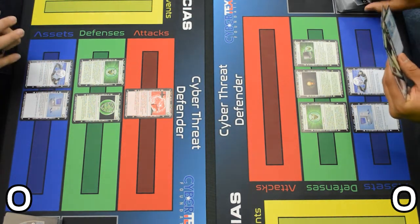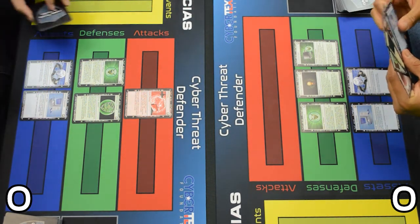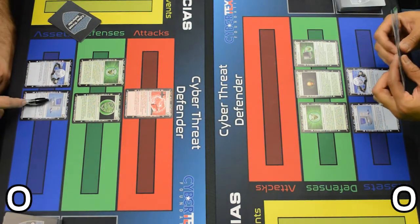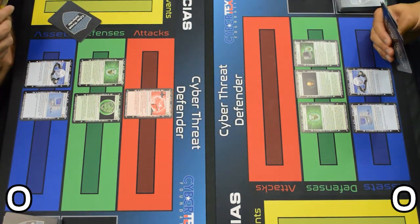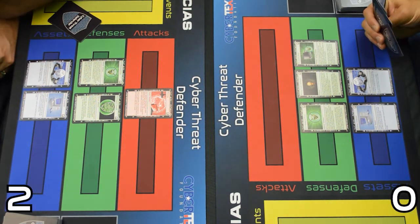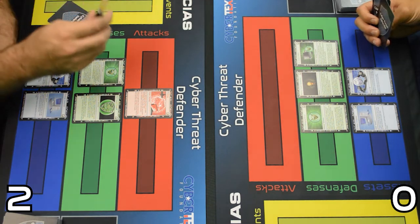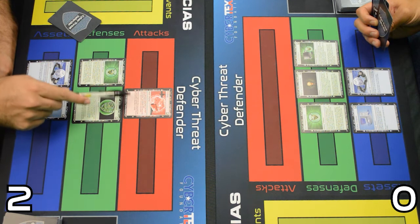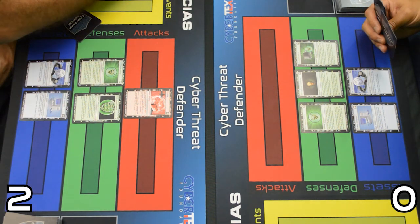You got plenty of defenses. That's our first round, so we need to do some scoring. I gained one point for both the ISP and desktop computer and there's no attacks affecting me, so I gained two points. You gained one point for your desktop computer and ISP, but you also lost two for the phishing card, so you gained zero points.